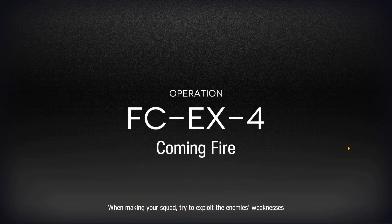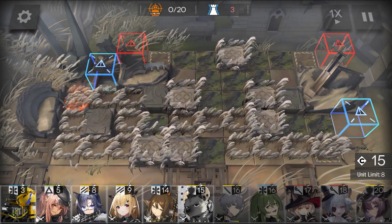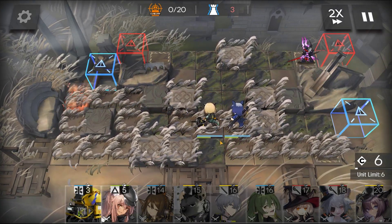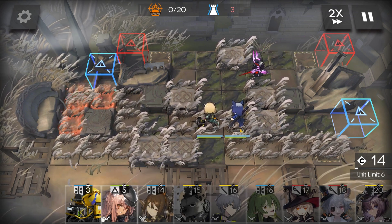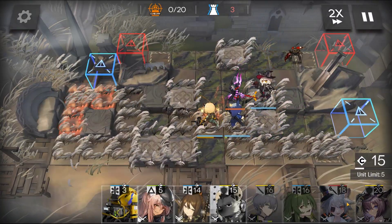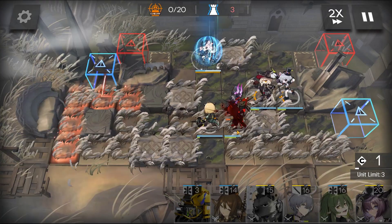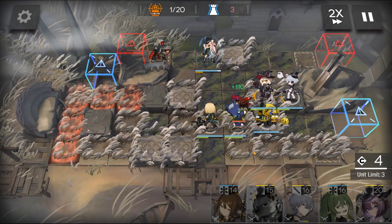Here's how it was done. Barrier Fang with Vanilla Pudding in a line. Drop in two casters. Use Gravel to distract. Lancet — MVP.